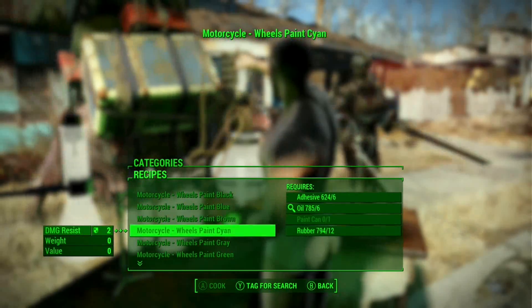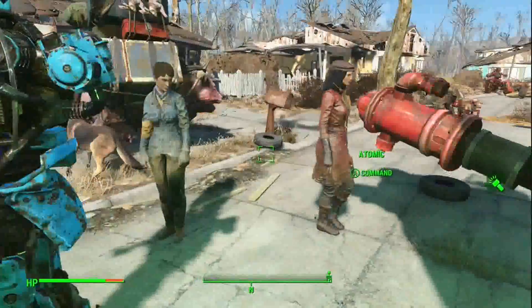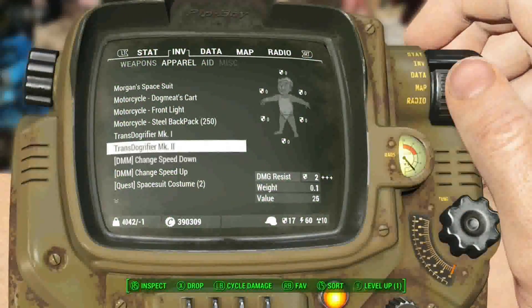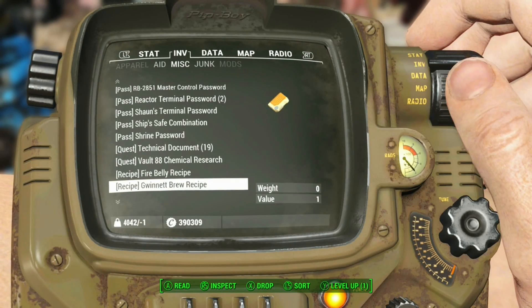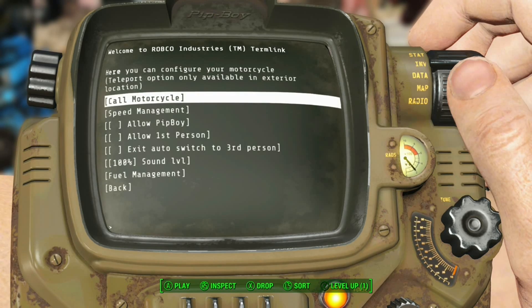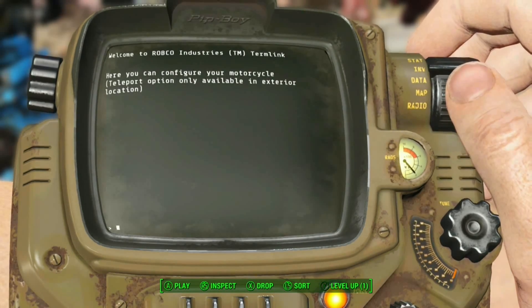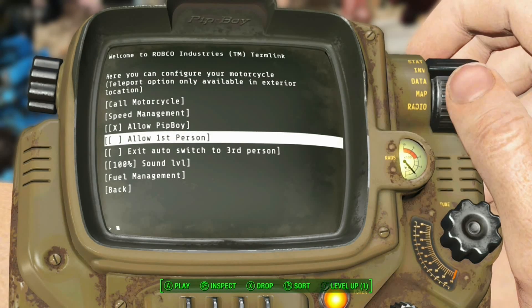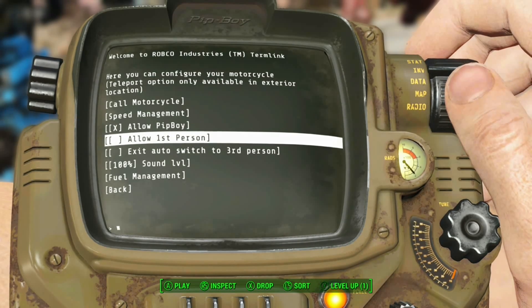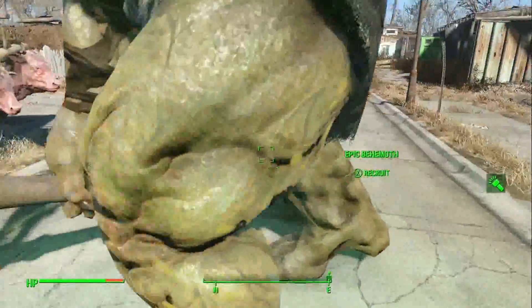Nice - you can change the wheel color. Let's grab a paint can or something. There's also this in your inventory where you can change a bunch of stuff. I think you can call it to you - yeah you can! And that's how you allow the Pip-Boy in first person mode. I want all that - alright, sweet.